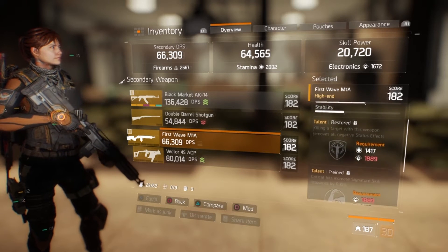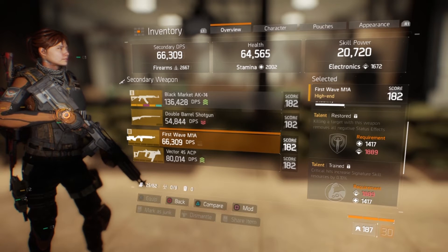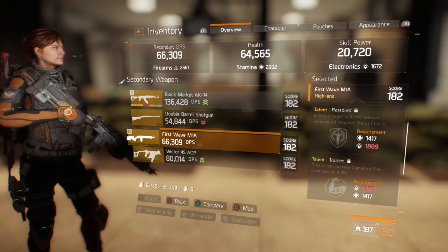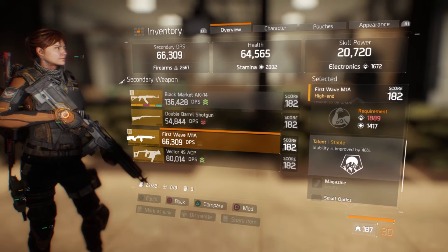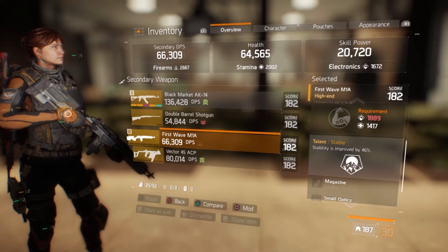Moving down to the talents, we have Restored — killing a target with this weapon removes all negative status effects. We also have Trained — critical hits increase signature skill resources by 10%. And finally Stable — stability is improved by 46%.